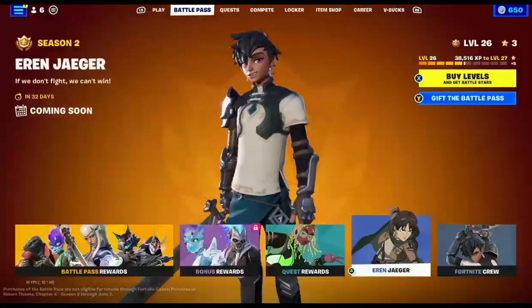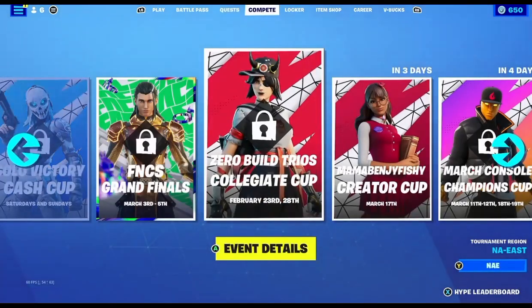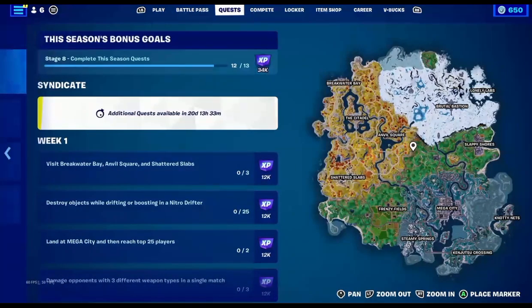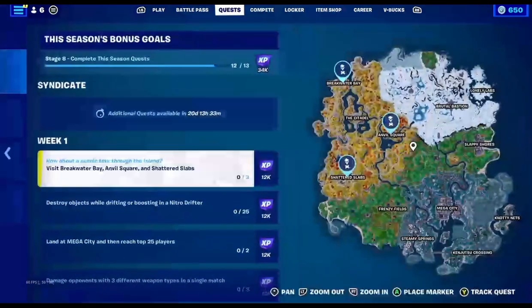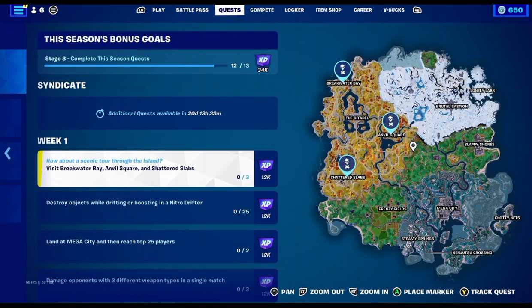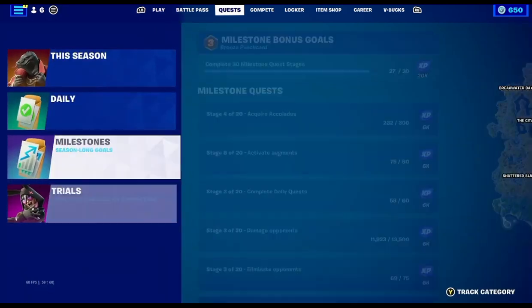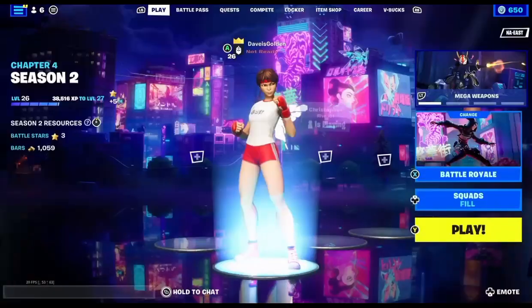And then the crew pack is new. Now we can finally get to quests and the map. There's gonna be some updated places. So there's Mega City, Stevie Springs, Canjutsu Crossing, Knotty Nets, Sloppy Shores, Brutal Bashing, Lonely Labs, Breakwater Bay, The Citadel, Animal Squares, Shattered Slabs, Frenzy Fields. These are some quests — visit Breakwater Bay, some easy ones to do. Daily milestones you've had those for a while.